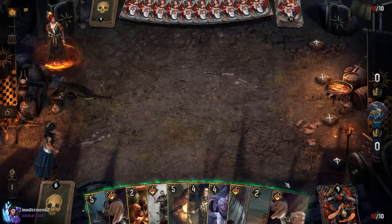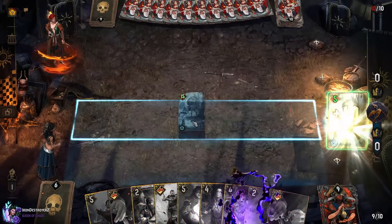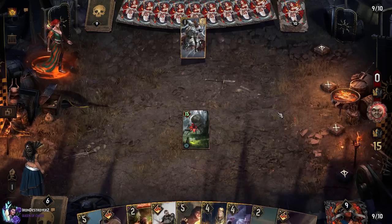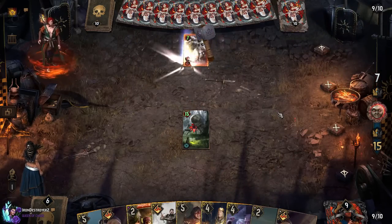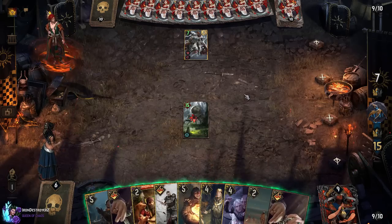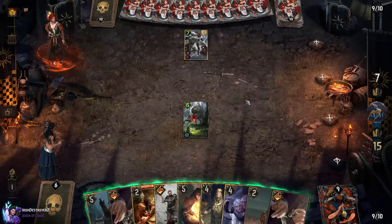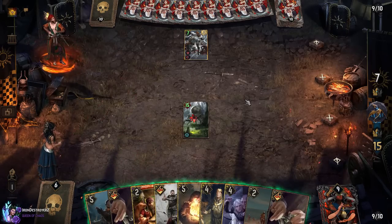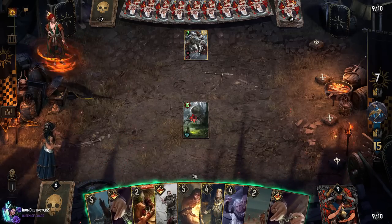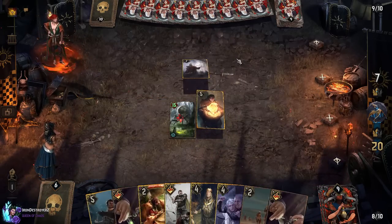Let's see — what do we want to open with here? Probably just the Abduction. Let's grab our drone — good old 15-point start. Oh, he's playing Defender. That ruins a lot of our plans. I guess we have to give it Spying. That ruins quite a bit, actually. Do we have to Vilgefortz that? I think we have to Vilgefortz that. This doesn't feel good.